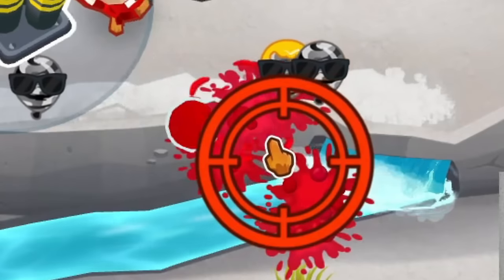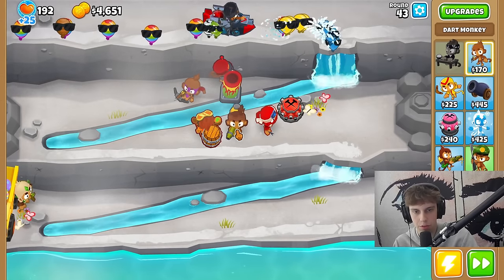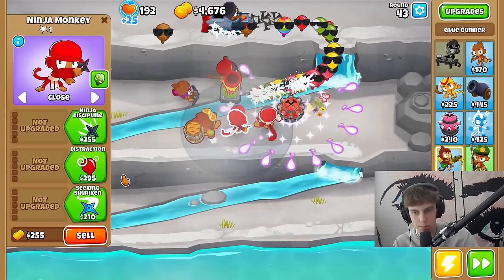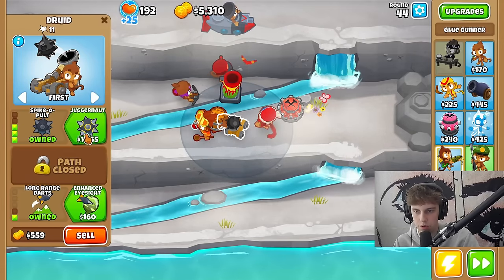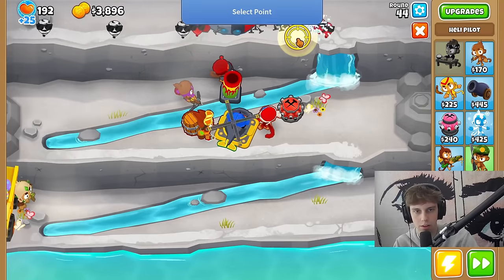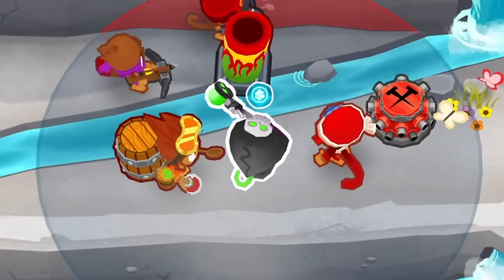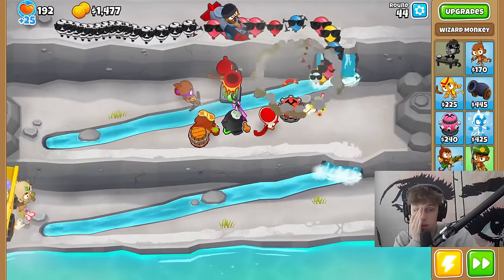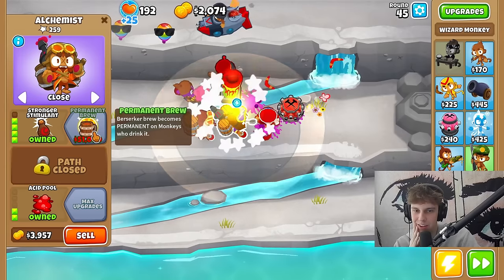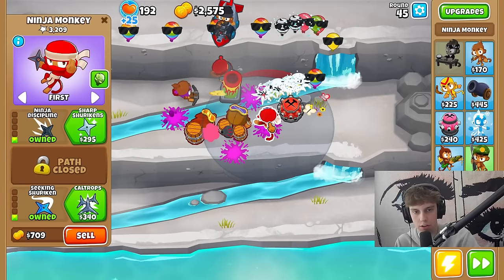I understand now — this shoots alchemist potions that can't hit camos. Okay, great. Hear me out — this is gonna be the most overpowered strategy. We get down this guy, very cheap, get the cheapest upgrades. But it turned back into a tier two — what the hell. Downdraft — the unpopped army does rockets, guided magic. We need to keep that. Stronger stimulant alchemist.